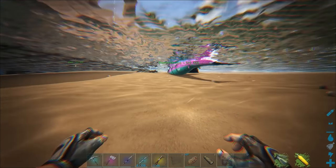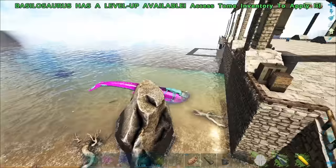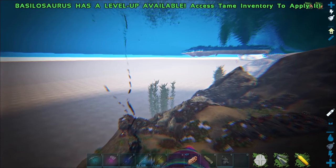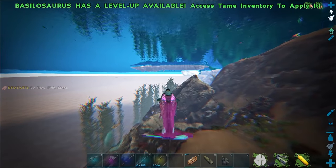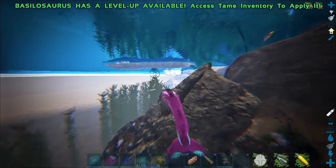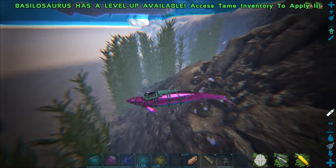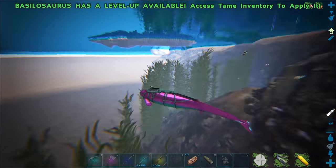Alright, we've got all our stimulant and we're ready to set out. The episode where we got the basilo hasn't actually released yet, so I probably already have a name for this guy — when you guys give me some decent names I'll probably pick one from there, but right now that's not even out yet. Whoa, there are some eels right here! Let me get a little bit away — I was fighting an alpha here earlier and saw some, but they must have followed me. Oh crap, they're coming for me!